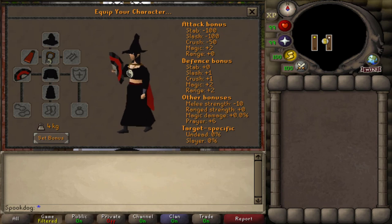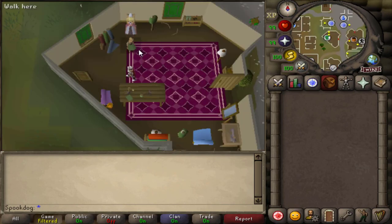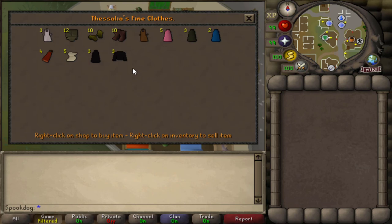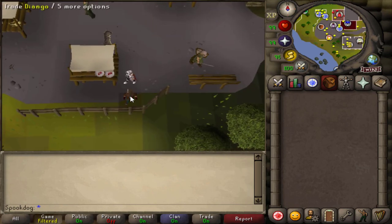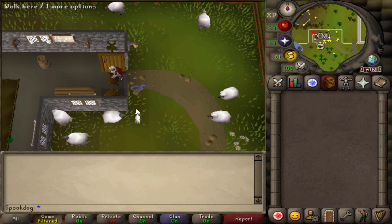First are the free-to-play outfits. You're pretty limited as a free-to-play Iron Man, but most of these you can even get on a level 3. The priest gown pieces you can easily get from Thessalia's shop in Varrock. The cape you also buy from Thessalia. The black hat you can get from killing dark wizards, or just buy from the magic shop in Port Sarim. The fan you get from Diango, and the necklace is from the makeover mage.